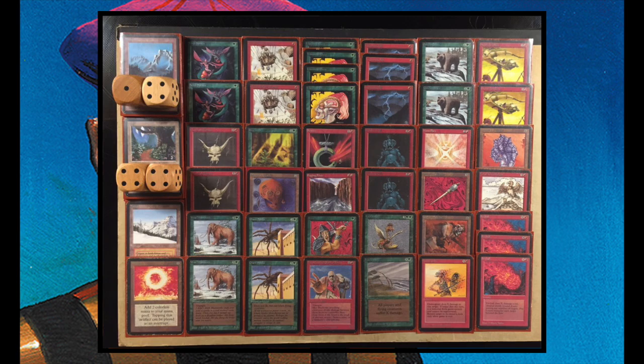You've got four Llanowar Elves to help ramp out bigger creatures such as War Mammoths, Giant Spiders, that fantastic two-headed giant Cockatrice, and it even has a Clockwork Beast. That is serious power — if you combine that with a Berserk, you can deal a lot of damage. The Uftan Trolls are pretty good too.